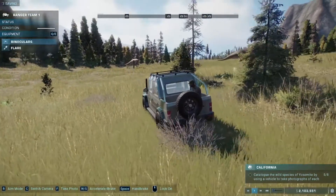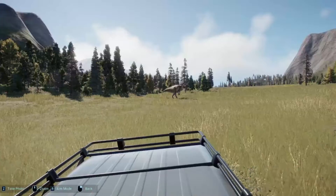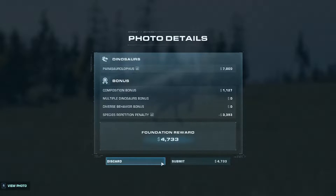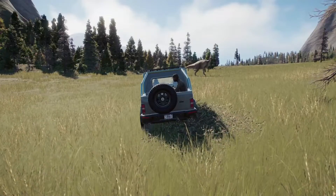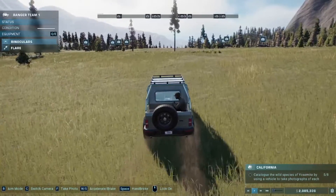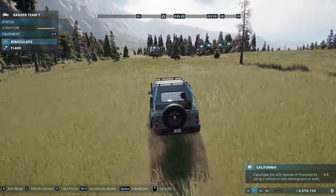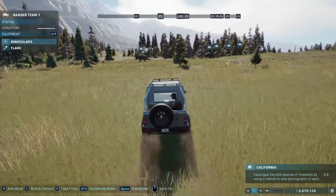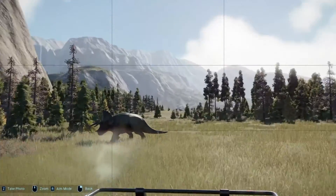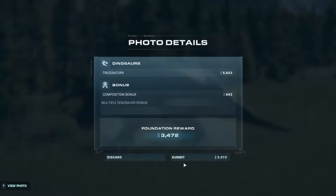Oh my god. The paras look so good here. That one over there especially. What's over there — are those Apatosaurs? Oh no, those are... trikes. They're trikes, right? Yep, they're the Triceratops of the Jurassic World era.